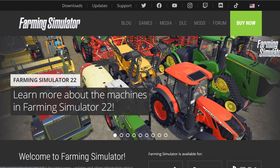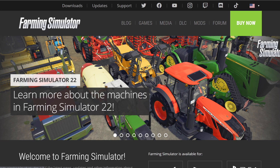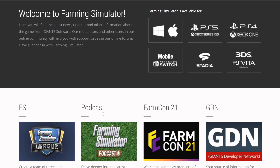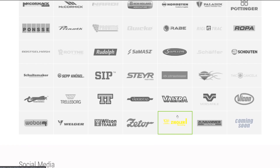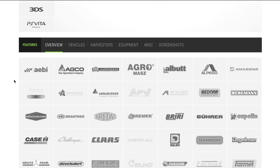First, go to the Farming Simulator website - farmingsimulator.com - there's a link in the description. Make your way to the Games section, click on Games, and this is the page we want to be on. You'll see all the brands announced so far; there are still more brands and equipment to come, and some things not on this list may still be part of the game.